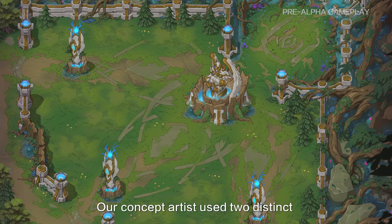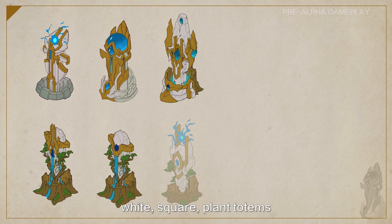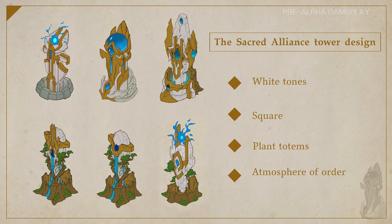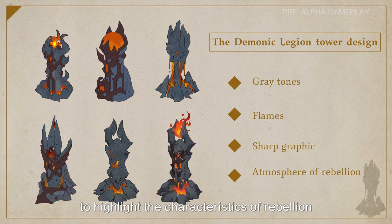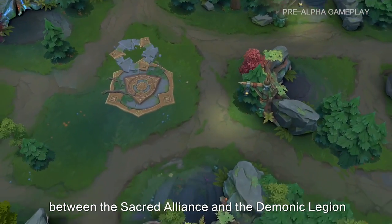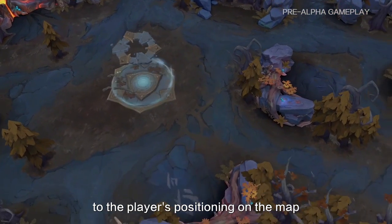In the world of AutoChase, there are various races. We divide these races into two camps: the secret alliance represented by the divinity, Feathered, and Human; as well as the demonic legion represented by the Demon, Glacier, and Goblin. Our concept artists used two distinct graphic and color designs to showcase the two opposing camps on the map. For example, in the tower design: divine camps use square, plain totems to create an atmosphere of order, while the demonic camps use dark gray tones with flames and sharp graphic elements to highlight the characteristics of rebellion.